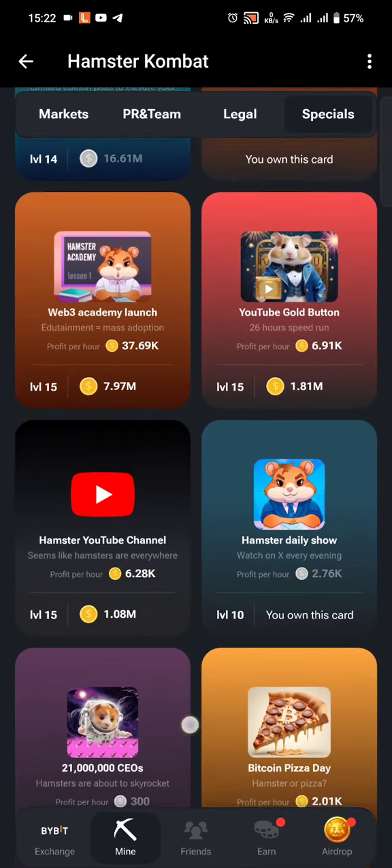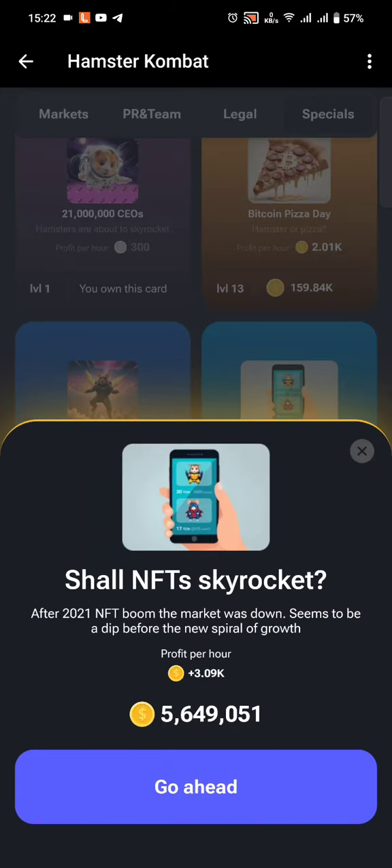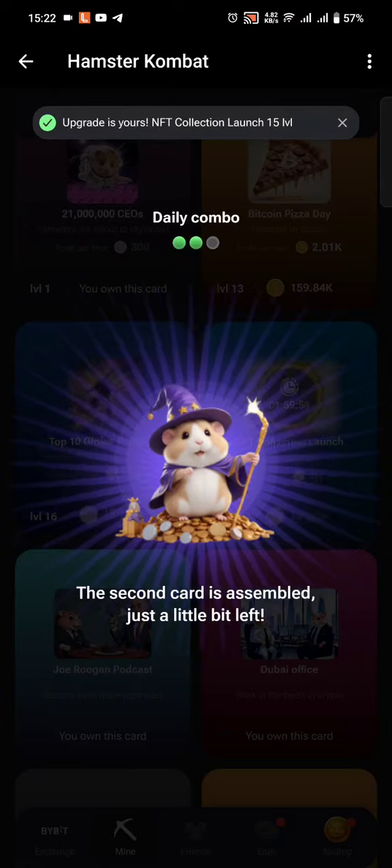The second card is under the Specials tab and its name is NFT Collection Launch. Just click go ahead and you should have your second card.